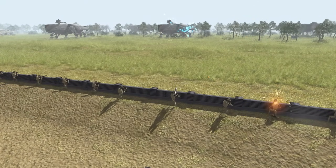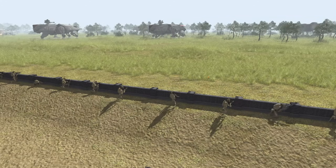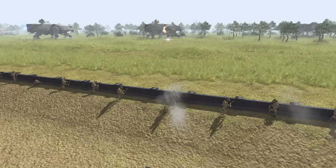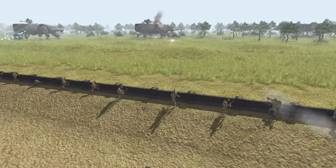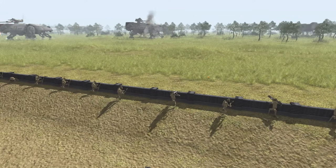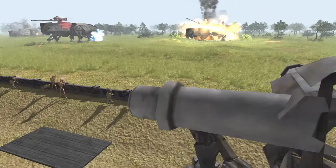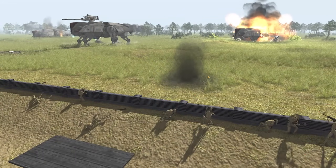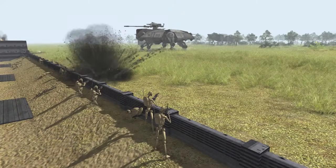Droid bazookas do start firing into these ATTEs, and a little bit of clone infantry fire is coming into the trenches — I'm guessing those are the snipers, probably the only thing capable of hitting them from this range. That ATTE is on fire out there as it comes through the swampland and into the plains. She's going down — that's another ATTE down from the droids. Not too shabby. They've also shot out the gunner of this one, seriously weakening it.